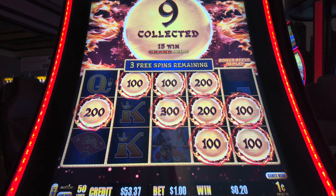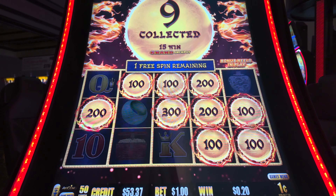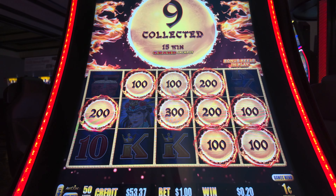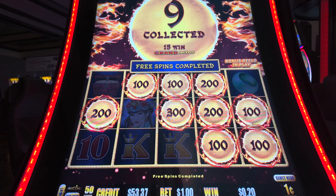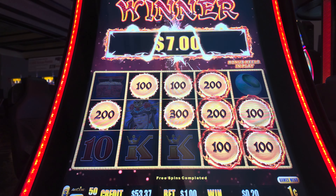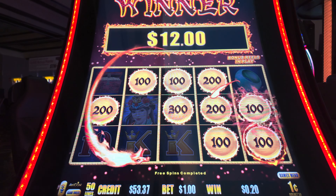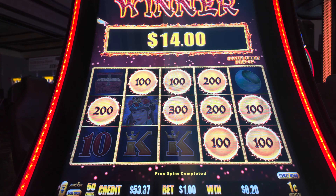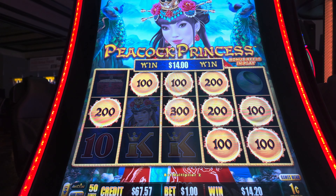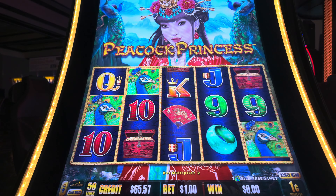Whoa, hold on to your seats — we've triggered a feature! Look at those coins stacking up. This is what we came for. With two free spins remaining and eight coins already collected, it's total jackpot mayhem. Let's keep the luck rolling in and those coins piling up. Nine collected coins, and those numbers are looking sweeter than ever. Free spins completed, but we've got ourselves a nifty little haul with that grand jackpot teasing from above. Not the grand finale, but we're getting there. Lights flickering, music pumping — this is the adrenaline rush of victory. Score one for the cyber-slot-nator!